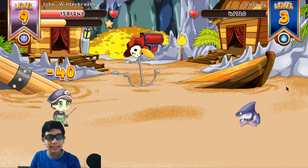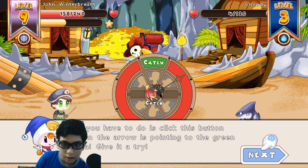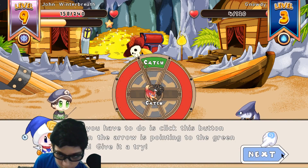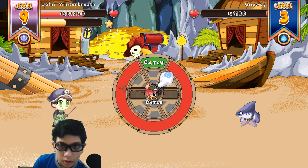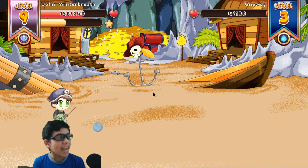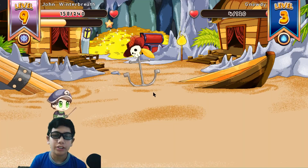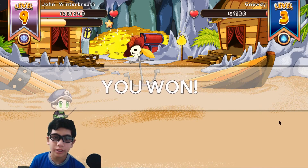Blasted treasure! Let me catch it. All you have to do is flip this button when the arrow is pointing to the green area. I cut it! Oh yeah! I really don't want to take that shot. I got a new shark! Yay, I won!